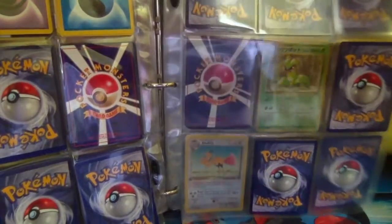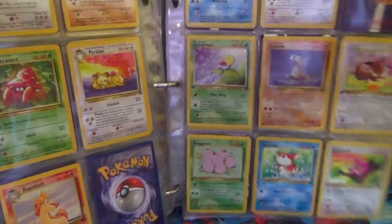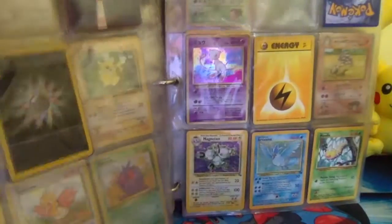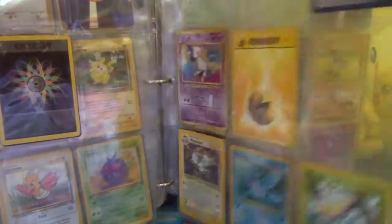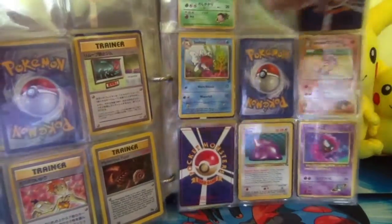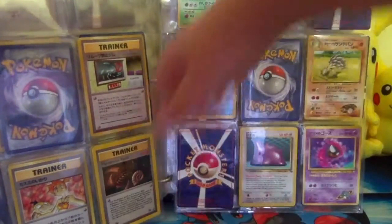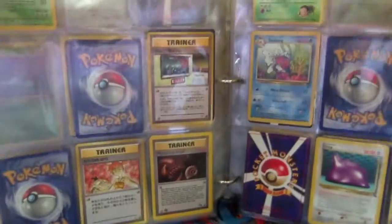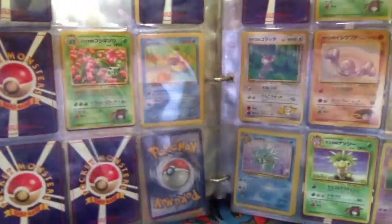It's basically just all these holographics and just old Pokémon cards. You might be asking, is there a Charizard in here? No, there isn't, but there are holographics everywhere. There are some Japanese cards in here, as you can see, and there's a really old box.